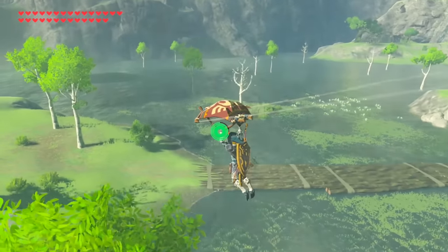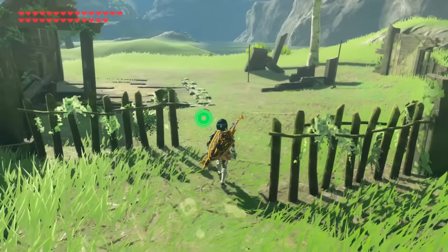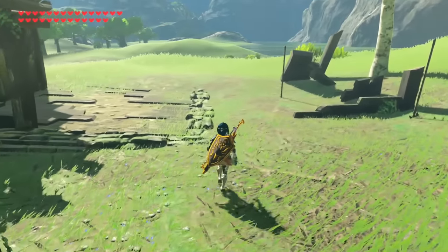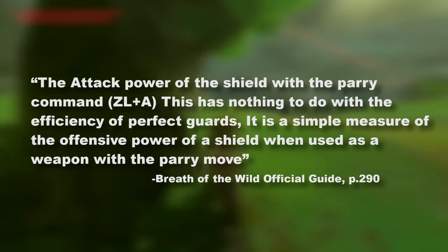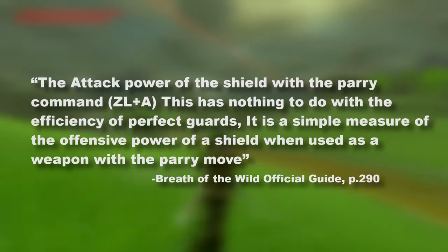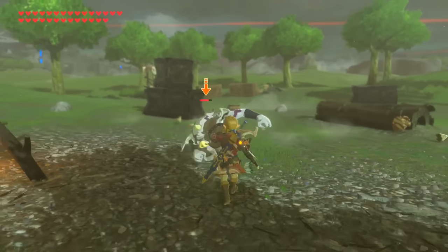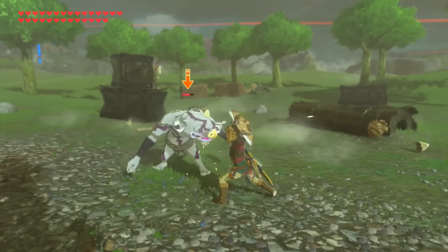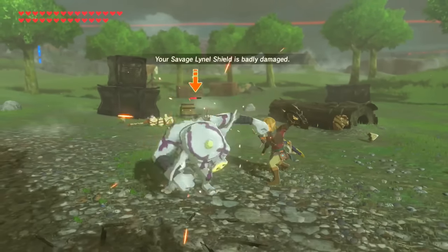I looked in the official guidebook for Breath of the Wild, and to my surprise, there it is on page 290: 'The attack power of a shield with the parry command. This has nothing to do with the efficiency of perfect guards — it's a simple measure of the offensive power of a shield when used as a weapon with the parry move.' Now this is very wrong. The only shields that do damage in this game by parrying are the Lynel shields, and even then, the number by them has nothing to do with the damage it outputs.